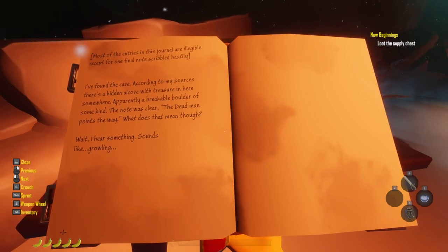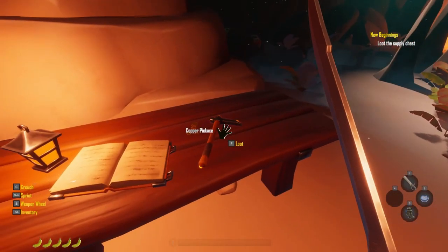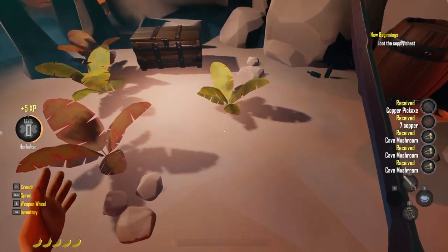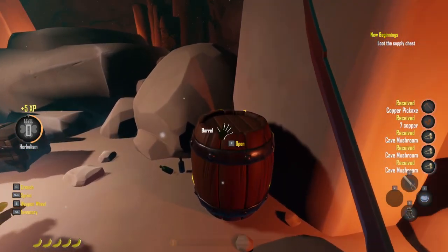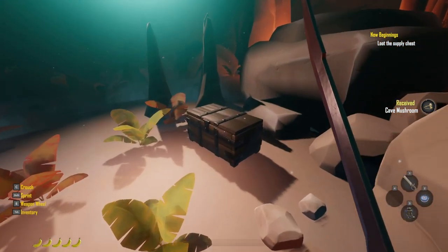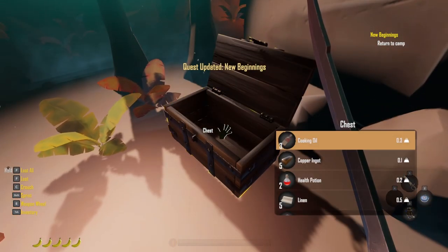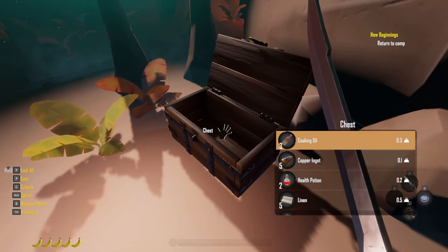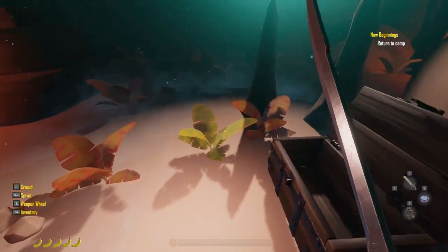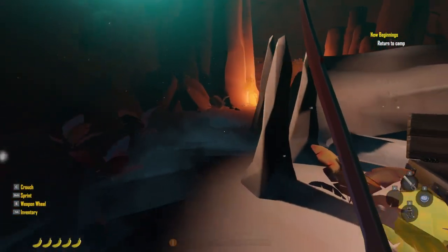I hear something. Sounds like growling. I don't see anything growling. What's nice too is things that can be looted — they shine. See that gold outline? This has a bunch of stuff in it. So when you open things up, if you just want to take everything, just hold your F key on keyboard — just hold it down and it takes everything.